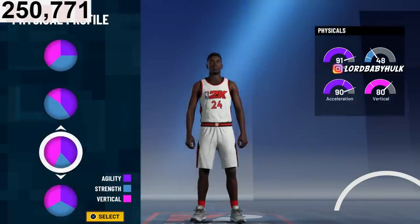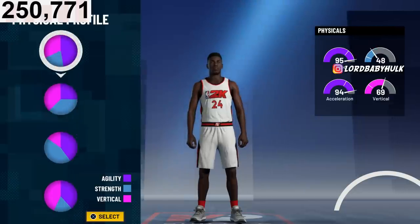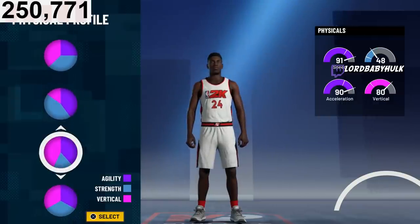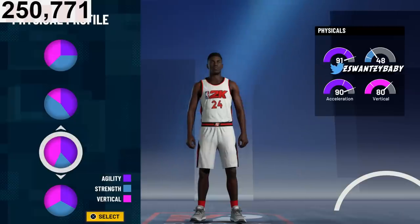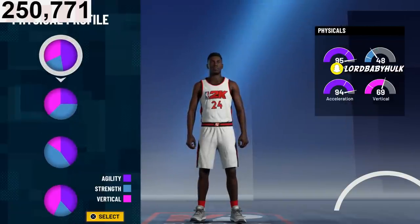You can't go with the vertical pie unless you don't care about 99 speed and 99 acceleration. You have to pick the first one so you can play around with your height and wingspan more. Because when you reach 99 with the gym rat and your acceleration and stuff — it's weird. So go this pie chart. This is the best one overall for what you're picking this build for.